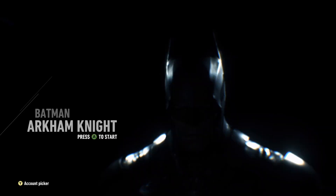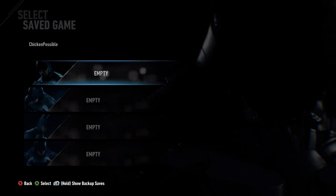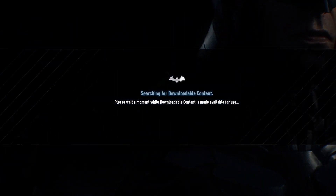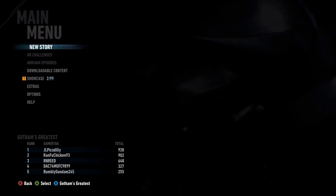Go ahead and press A to get started and you can start up a new game or an existing game slot if you already have one. It doesn't matter what difficulty — just press A to continue. When you first start up the game, if you haven't downloaded any DLC before, you'll be missing the section that says AR Challenges.